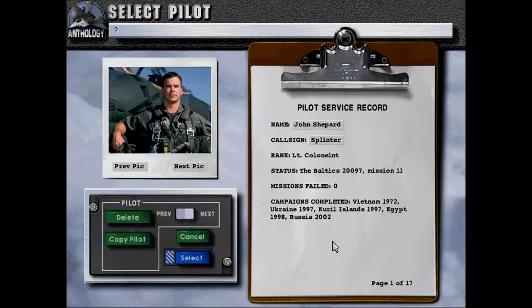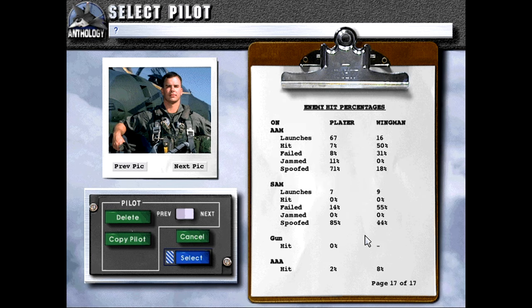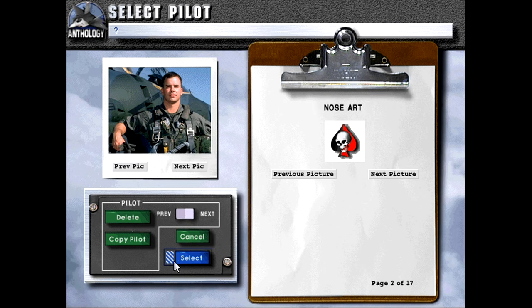Without further ado, last time we protected a flight of F-111s that was bombing a strategic bridge down in the Baltics, and we were also loaned out to the Lithuanians who, along with the Estonians, were provided with stop-gap aircraft. Let's see who we fly for today.